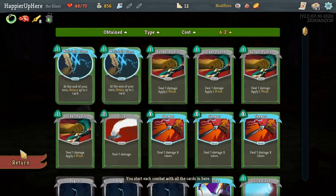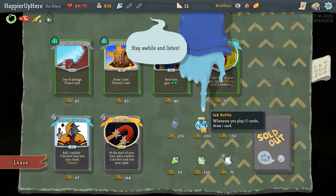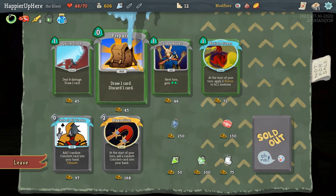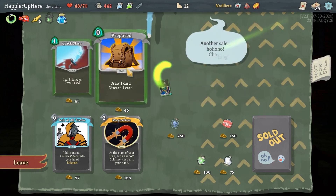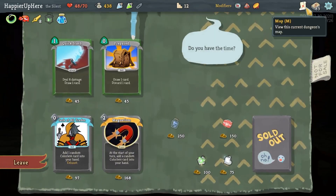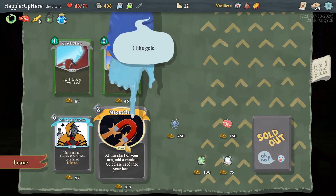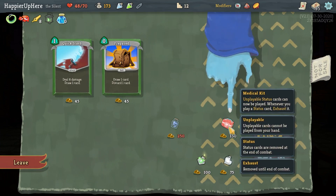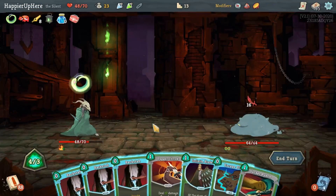Let's skip the Bottled Tornado. I definitely want to take the Ink Bottle - whenever you play 10 cards, draw one card. Medical Kit is probably not necessary. Let me take a Dex Potion. I should take all the cards here - I had enough Prepared, I have enough Quick Slashes. Jack of All Trades is fine. Do I want Magnetism? The more the merrier. And Medical Kit too - status cards can now be played; whenever you play a status card it's exhausted. Good shop, and with Midas I'm pretty much guaranteed to get enough gold for the next shop too.